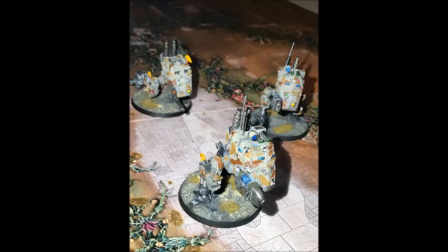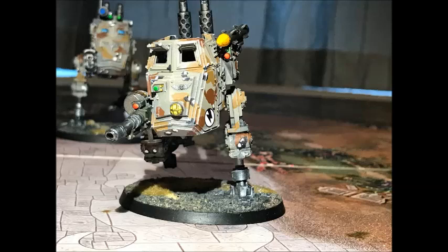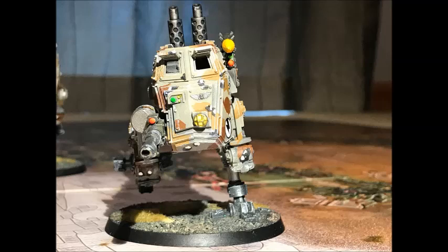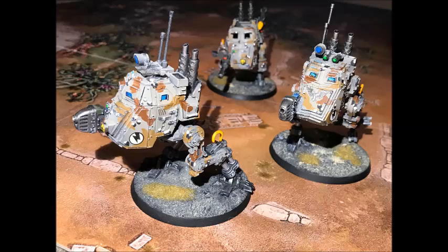Today we're going to be talking about Genestealer Cult ambushing. My current strategy is to have waves of ambushes, because you need to be able to get past screens. You need multiple waves of ambushing. Your ambushes tend to be used to get your most powerful close combat units into range. Typically, I take Cult of the Four-Armed Emperor to get a plus one on my charge range, then a Clamavus to give me another plus one on my charge range.